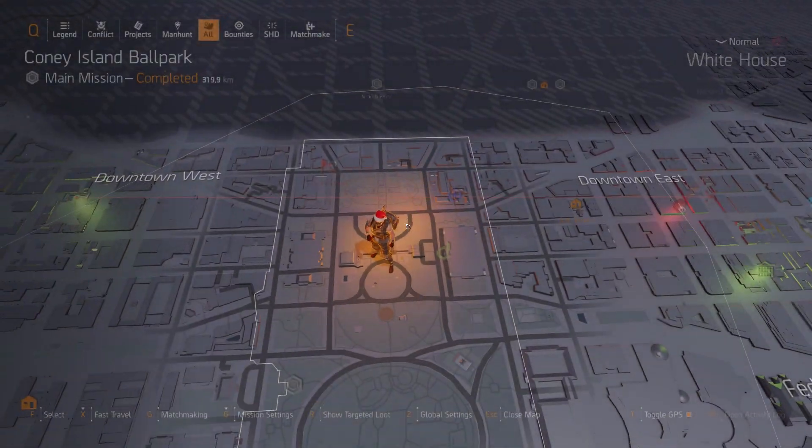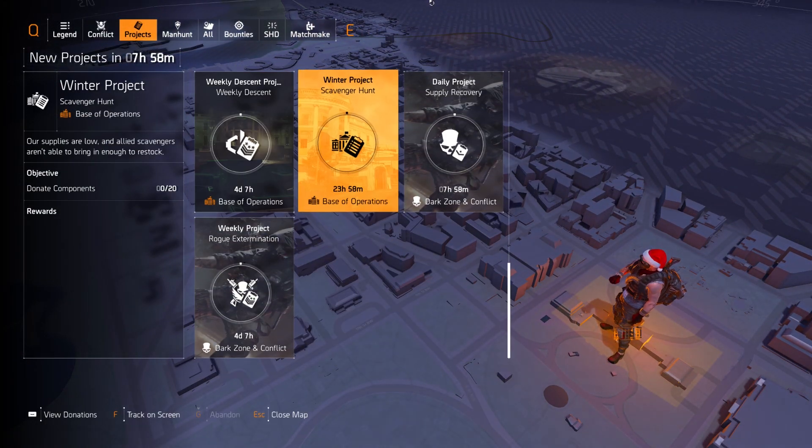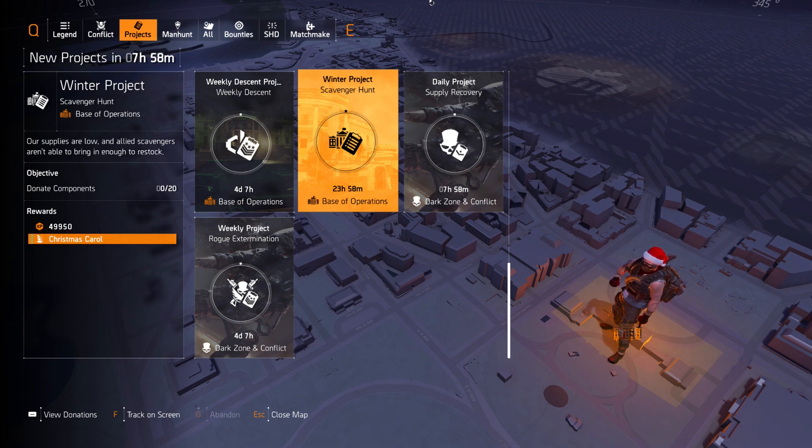Let's go to the project and see what we're getting. Same description — it says allied scavengers unable to bring enough free stock, and it's only asking for 20 components. The reward we're getting is a Christmas Carol emote — it's a new one, I don't think we have this one already.